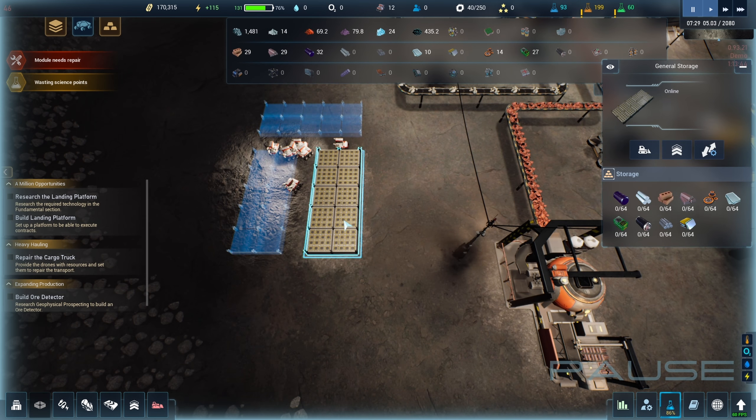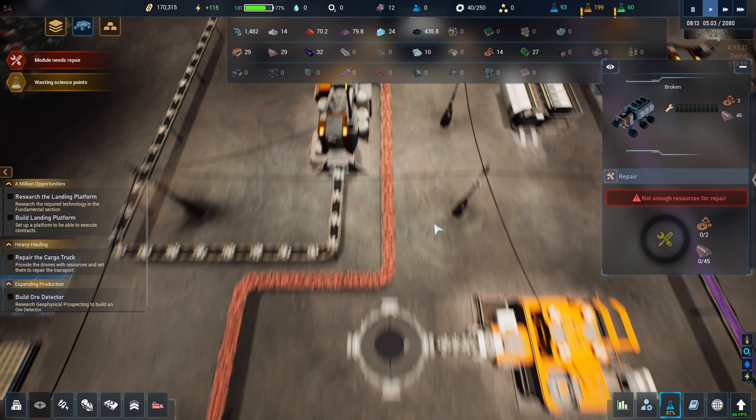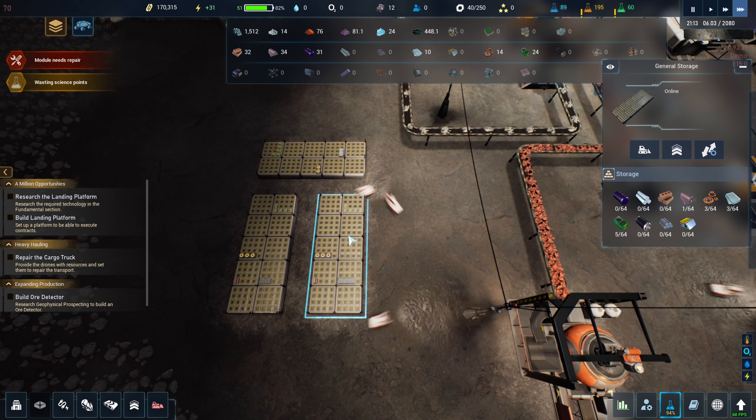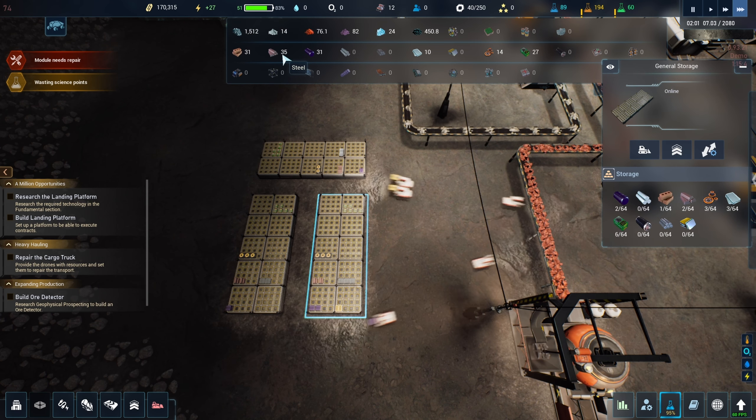See, I can have up to 32 over here and it cannot go anywhere — why? Because I don't have any storage. So once you have storage, the drones will haul the materials from here all the way to here, which will allow you to have more than 32, which will then allow you to repair the truck, you understand?